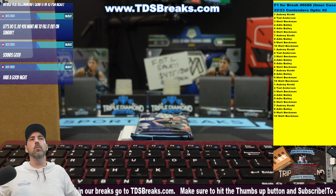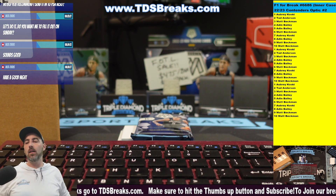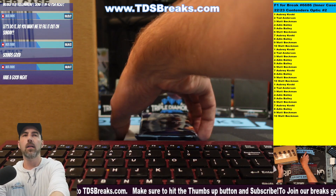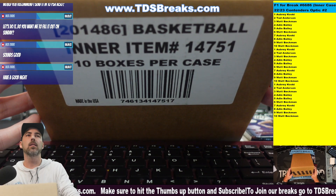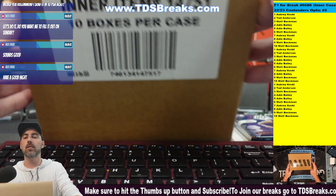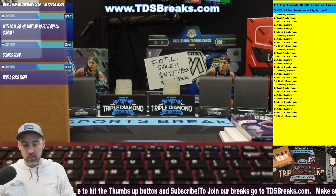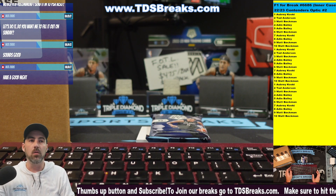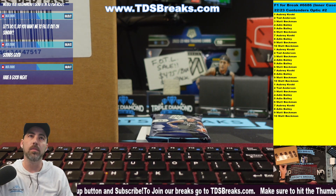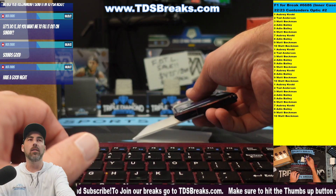Welcome back everybody, we got a filler to run here — this is filler one for break 6686. It's a filler for an inner case of Optic Tendies. The case is on the table because the filler closes the break. After we run this filler, I will start a new video and we're gonna rip this case open and rip 10 boxes of Optic Tendies.